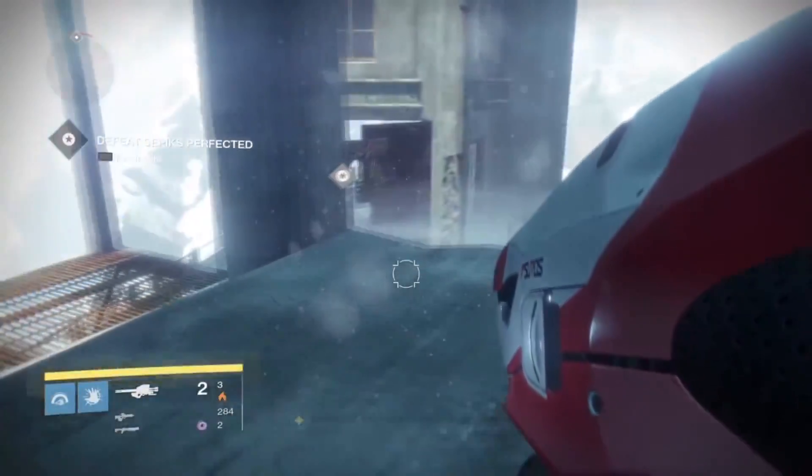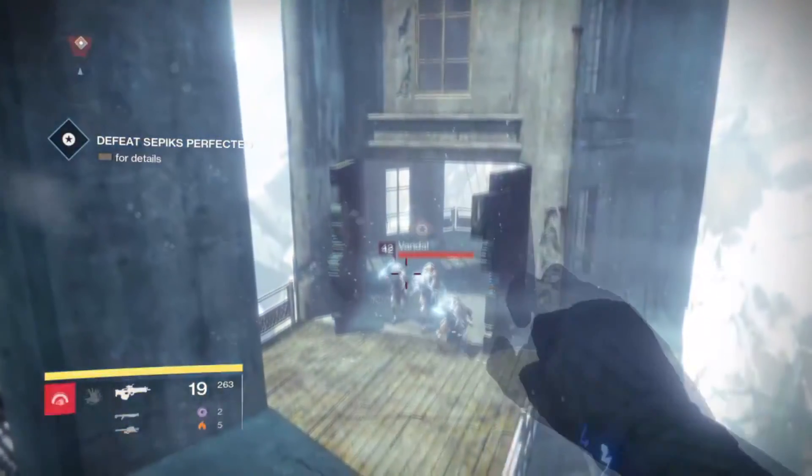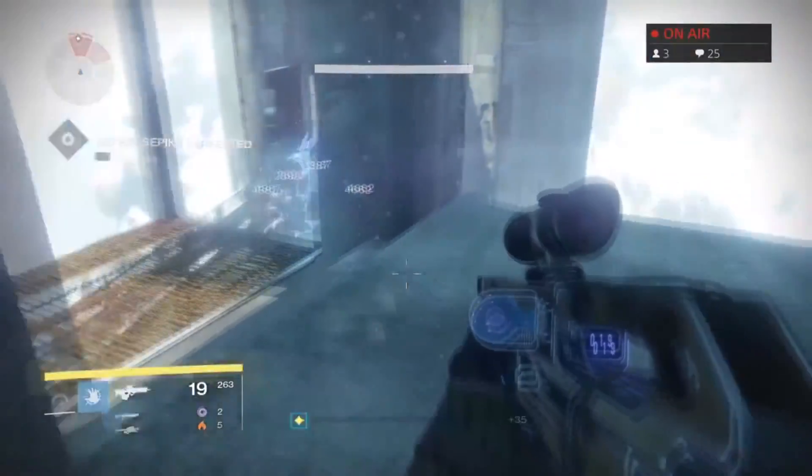After Sepix disappears, there will be a bridge to your left where a couple of vandals appear. All you have to do is kill them and quickly cross the bridge.